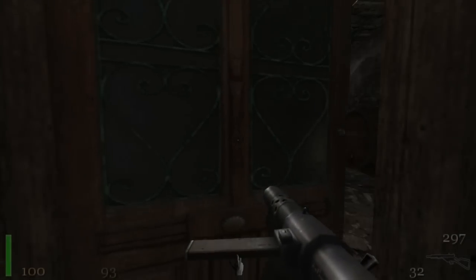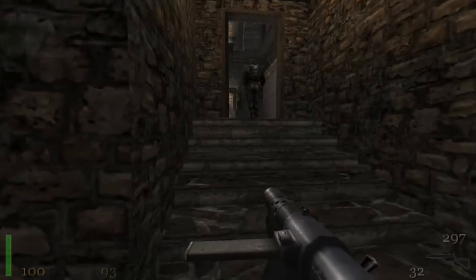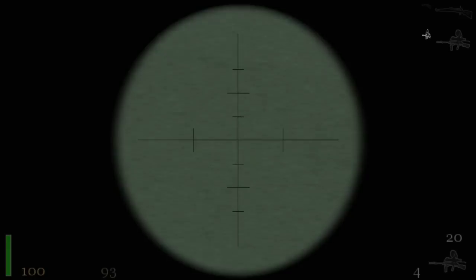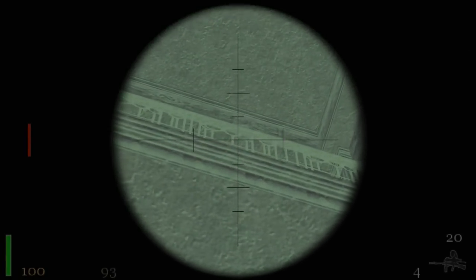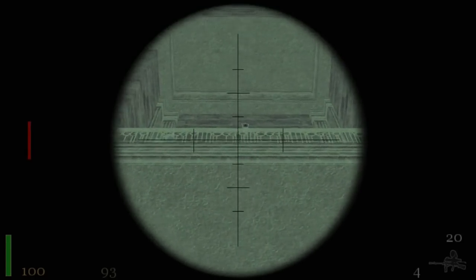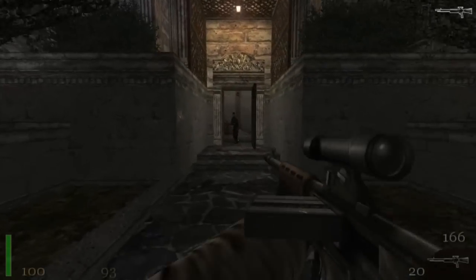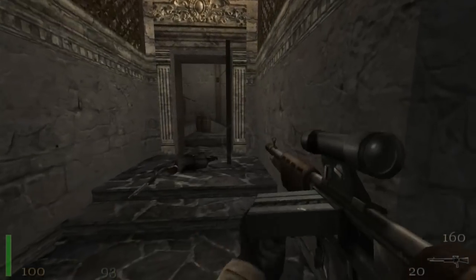And here we are. This is where we left off in the last video. We'll go through the wine cellar straight up the stairs. There will be a guard here — take care of him. I'm going to turn around and look up because there's a guard up there. You have to be very careful here because he can spot you. He just saw me and now he's alerted everyone. That's fine.